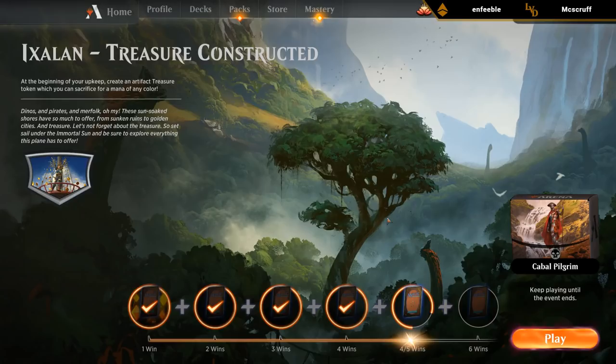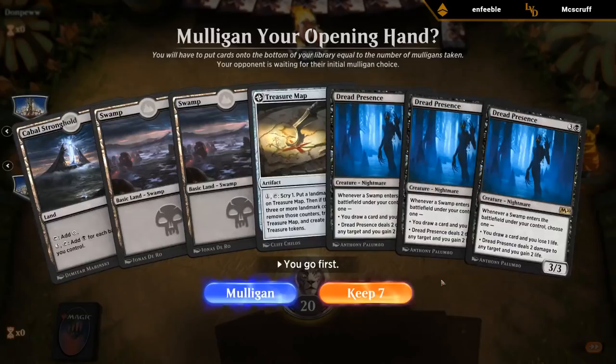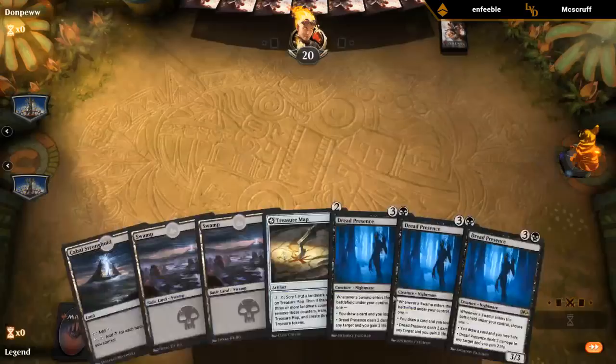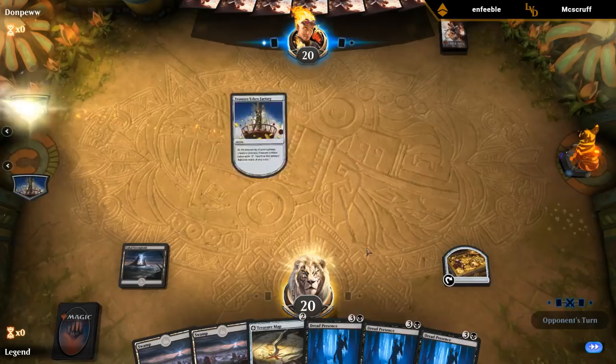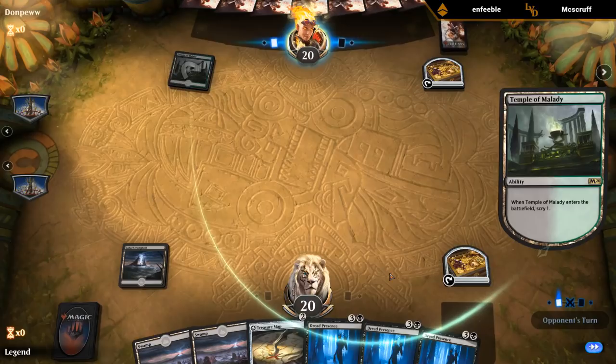How many more wins do we need? Looks like we're pretty close — let's keep going. I'll keep this hand with triple Dread Presence, play Stronghold first, and try to get Treasure Map on turn two. Another Temple of Malady. I'm looking forward to a standard where the turn one play is Temple instead of some white or red one-drop.